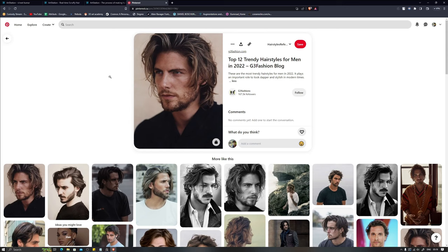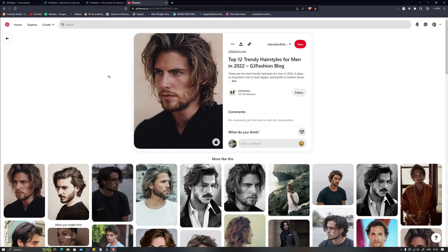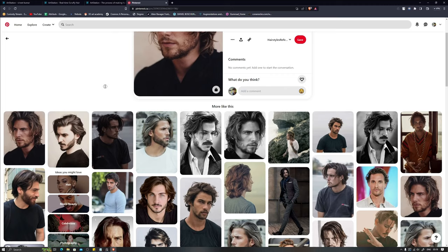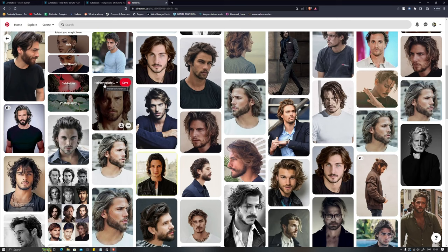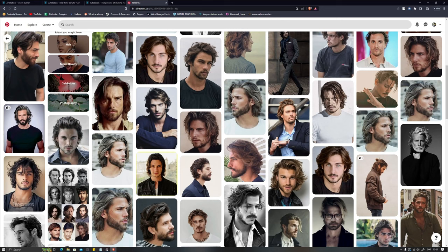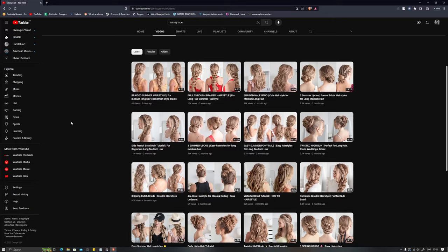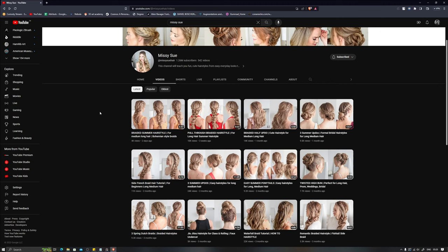I still think there's no greater reference than using live photographs. We understand that 3D artists, we do not look this good — let's be honest. So if you have a friend or family member with a really great hairstyle, ask them for different images. In case of females, if you have a partner, you can ask for live references.